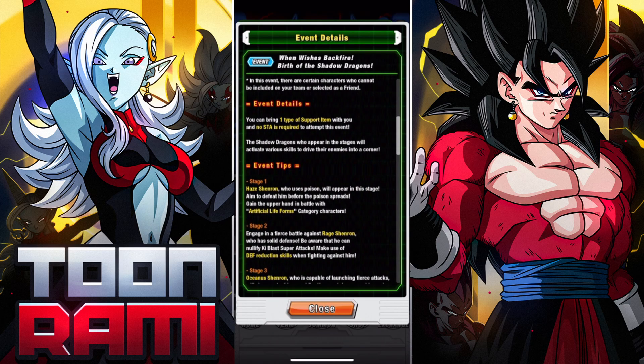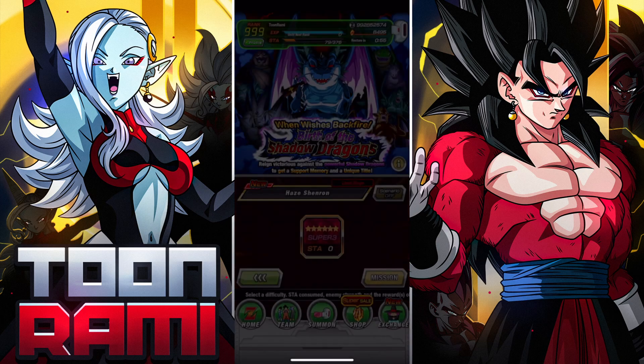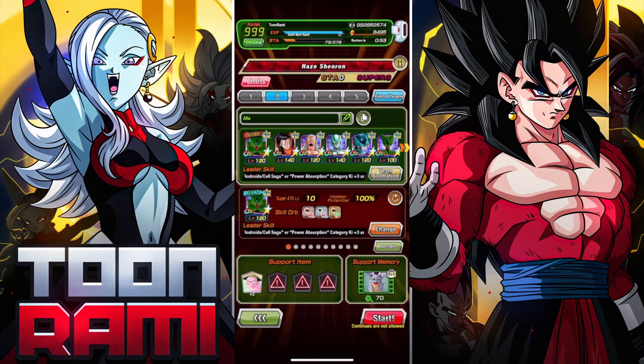Things you've got to know in this run: Hayes Shenron is your only opponent, and he is STR. You gain an extra advantage when using Artificial Lifeform category units. So when we jump in, I'm going to be using a full AGL Artificial Lifeforms team, using some pretty old units.